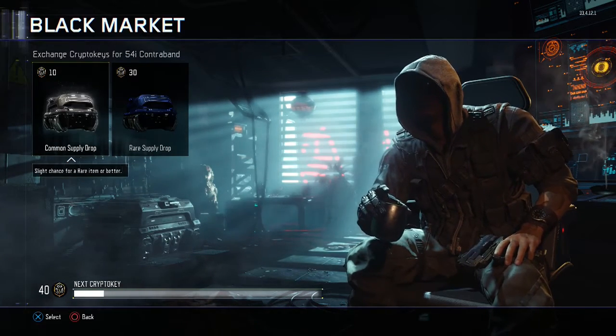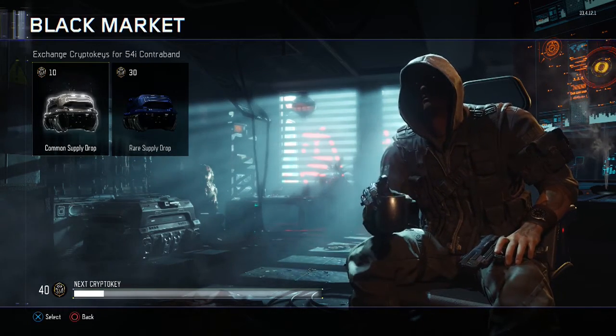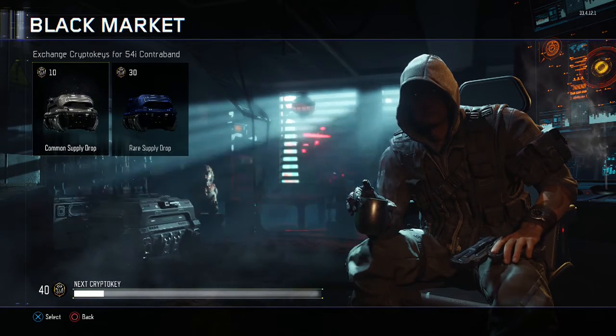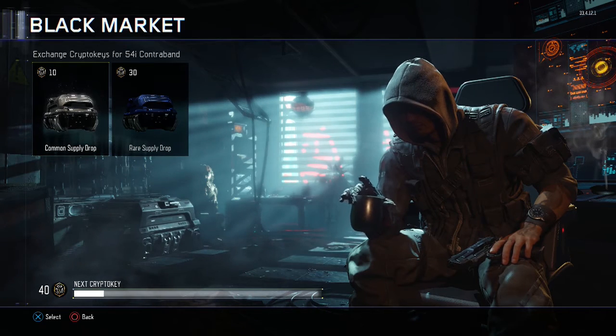So I'm going to buy the common supply drop first and then I'll buy the rare supply drop. This took a while to do but fuck it.